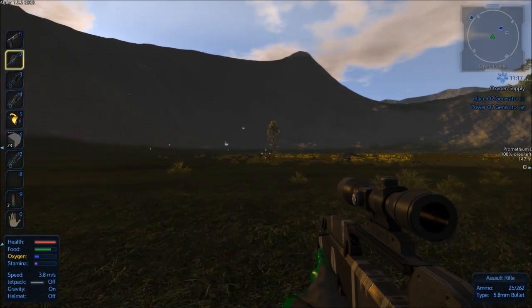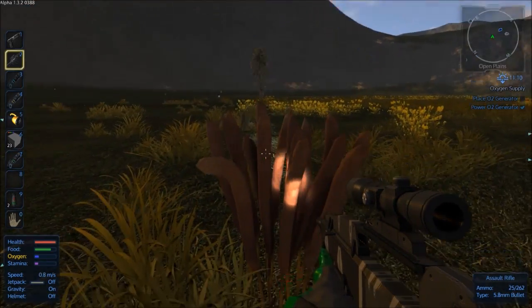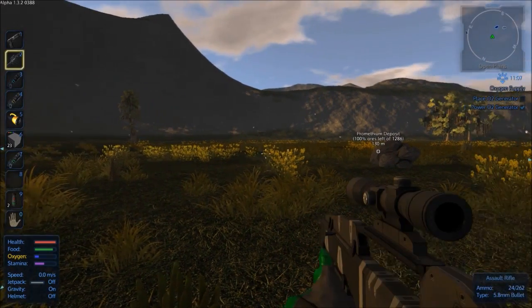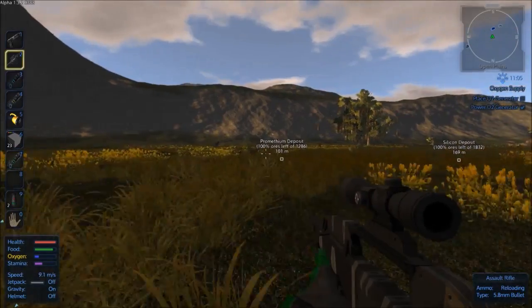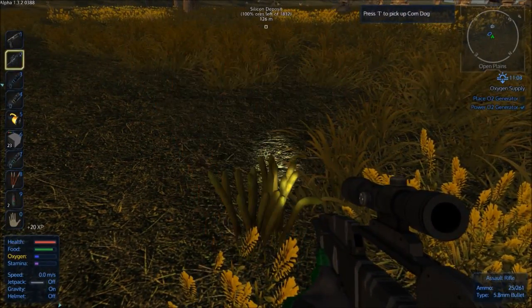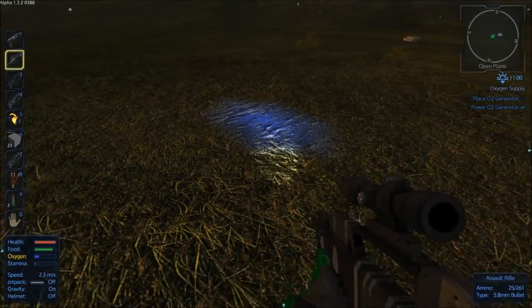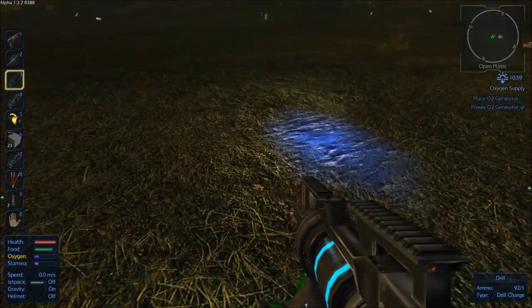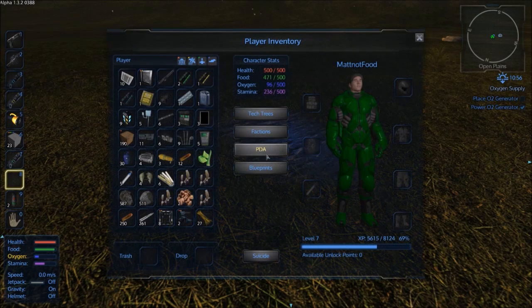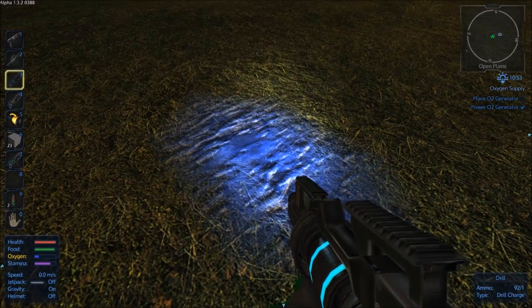I might grab some of these corn dog plants on the way too. Until I can build more grow boxes and start growing my own veggies I'll be a bit stuck for food. Luckily I made a whole load of bullets — about another thousand back at base. Oh look, there's a blue spot on the ground — that's promethium. Let's harvest from there. I'll eat this too. Okay, I'll mine this for a bit and bring you back.